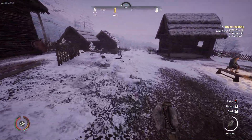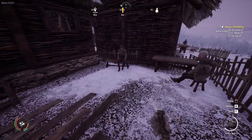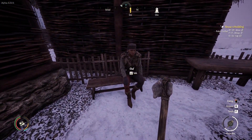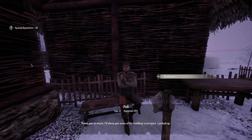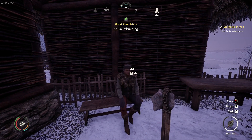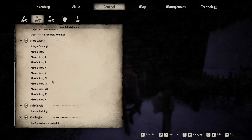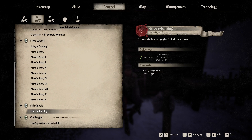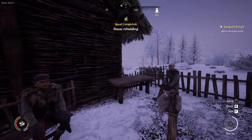Alrighty folks, we got the last of his logs. Here he is - Olaf. 'Here, that should be all the materials you wanted.' He says: 'Thank you so much, I'll show you some of my building techniques I picked up.' Building techniques - so I'm assuming we got some skill points in building. Yep, there it is - 200 in building and 30 dynasty reputation. Our reputation is up to 10,825. And it is starting to get dark.